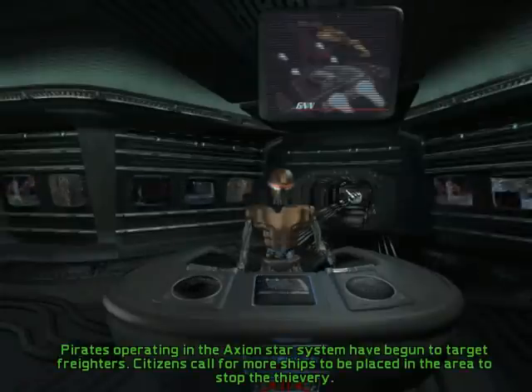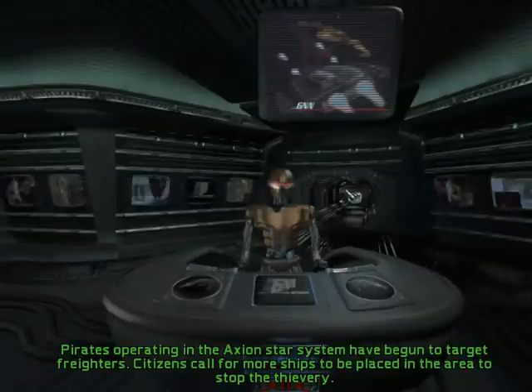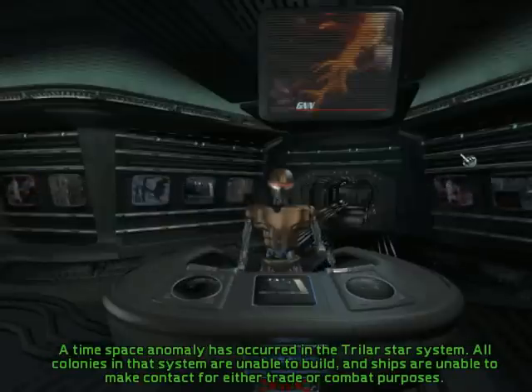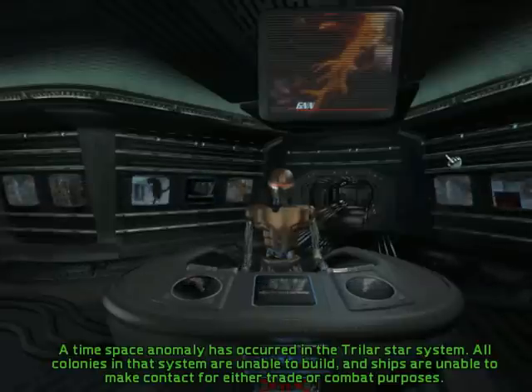Random events are also another option at the start of the game. If enabled, various events can occur, such as a space flux that disables movement between star systems. Other events, such as an axis shift on a planet, can happen, where the planet's environment will become better or worse.